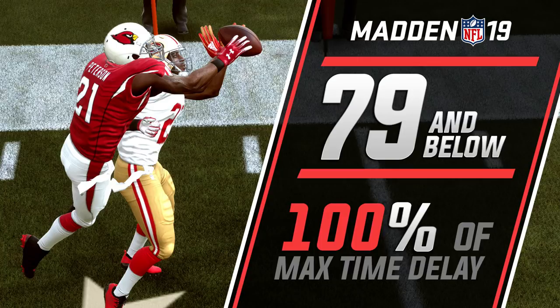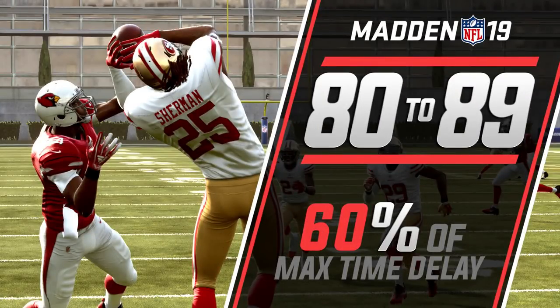Players at 80 to 89 in zone coverage react at a 60% max time delay, meaning they're going to react roughly 40% quicker. That is very important. It doesn't necessarily mean they'll automatically get interceptions, but there's not much of a difference between an 80 and an 89 zone coverage player — they're basically the same. However, you will see a substantial difference between a player with an 80 zone coverage rating versus a 79 zone coverage rating. If you're looking for cheap cornerbacks, find somebody with an 80 zone coverage rating.